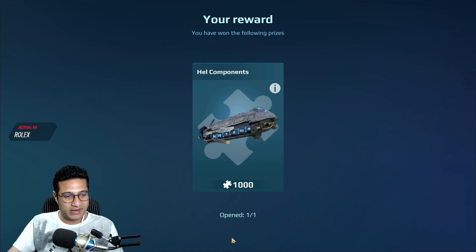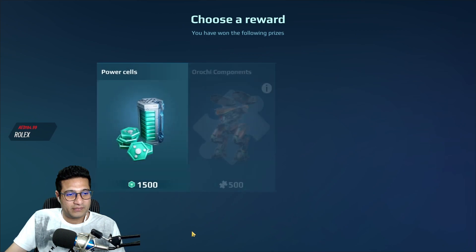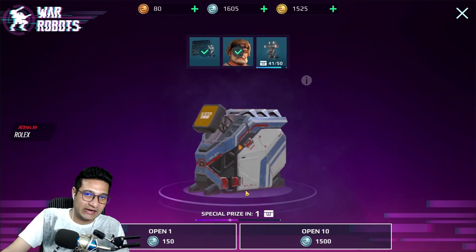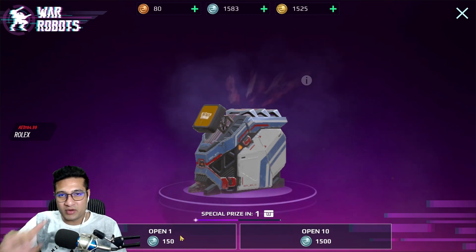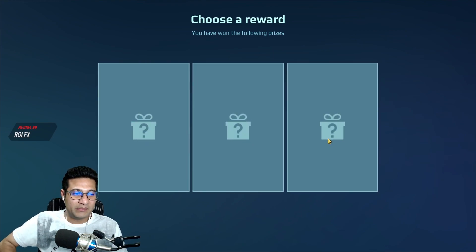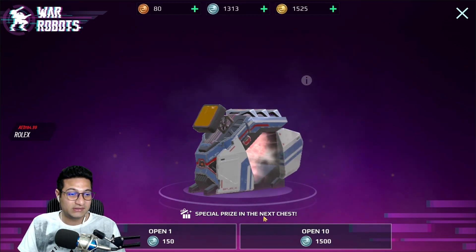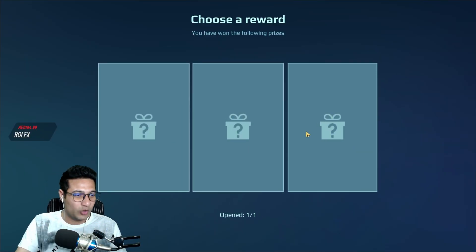Two more — let's see. I'm not gonna get anything. I don't need hell components, seriously. I need power cells. Oh my god, Orochi components is also fine. Now let's hop into the silver crates. I need venom components — that's the only thing I won't get. The drop rate is like garbage. I don't need paint jobs, I just need the gold tokens.